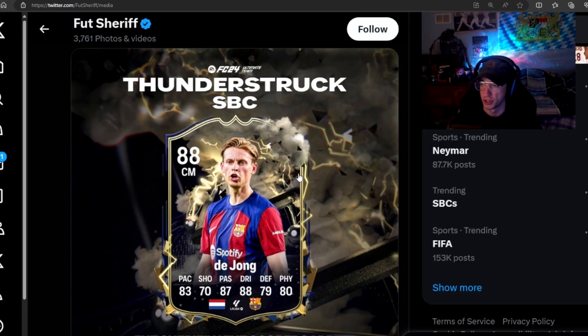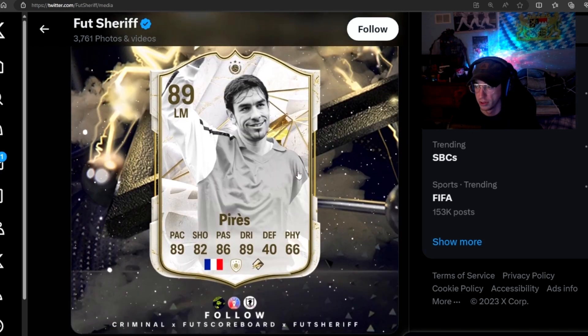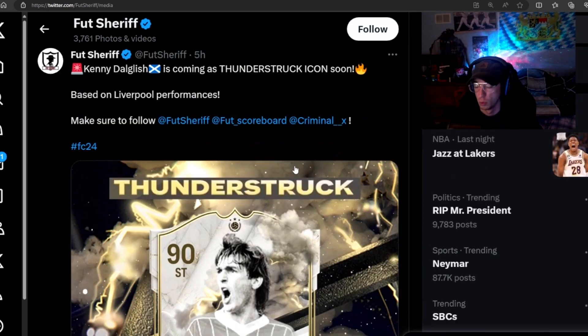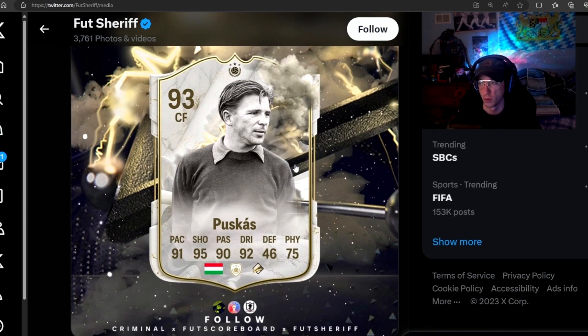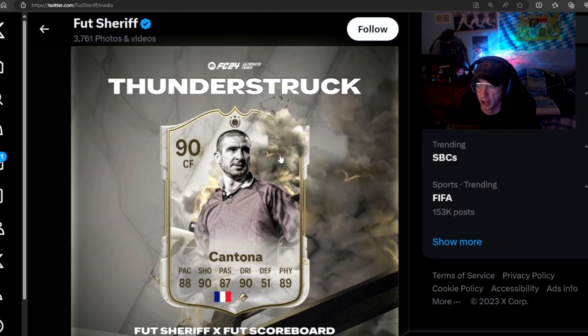Leaks are incoming now. Frankie de Jong is set to come as an SPC, so he'll get upgraded based on how Barcelona performs — that could be a really good card. Perez is set to come as well, based on OM. Kenny Dalglish is coming based on Liverpool. Puskas is coming based on Real Madrid, so if Real Madrid go crazy you could see that Puskas card go up to a 95 overall, which is absolutely nuts — he's already broken as a 93.